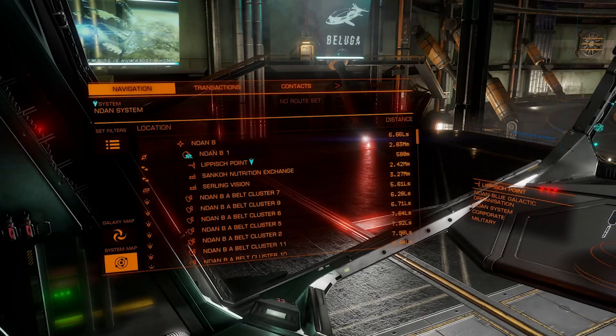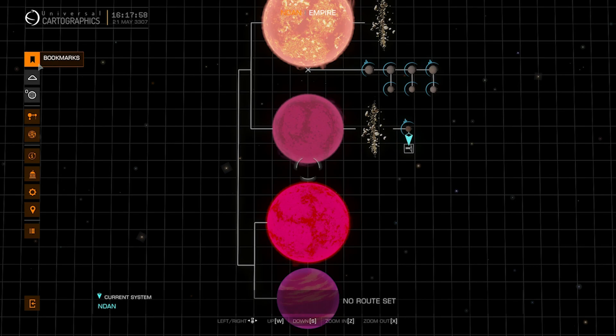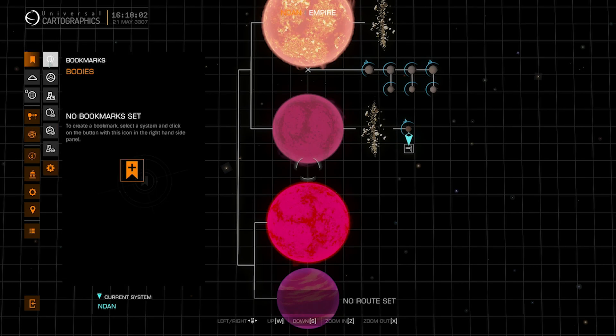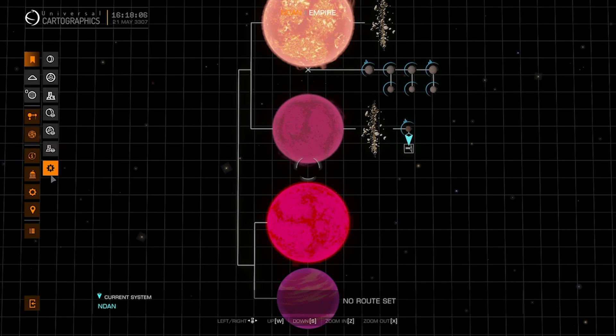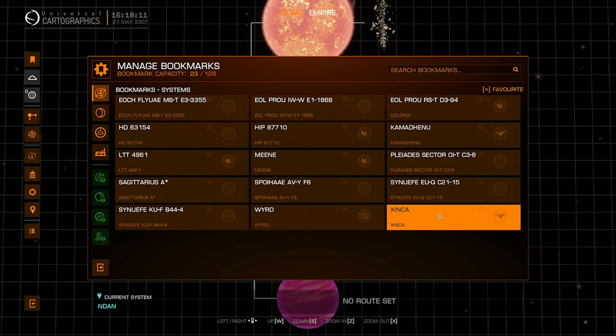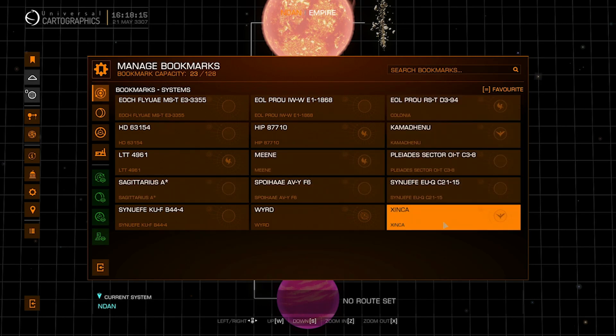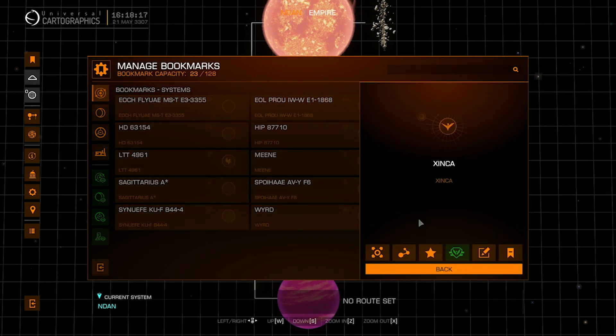Let's hop into the system map. Up here we have the bookmarks button, so obviously we have bookmark categories. Let's go into Manage Bookmarks right here. I'm probably not going to visit Zinka again anytime soon, so let's click on it.